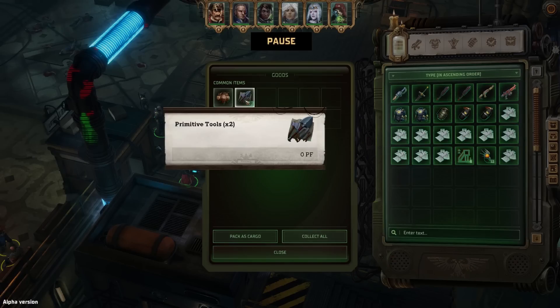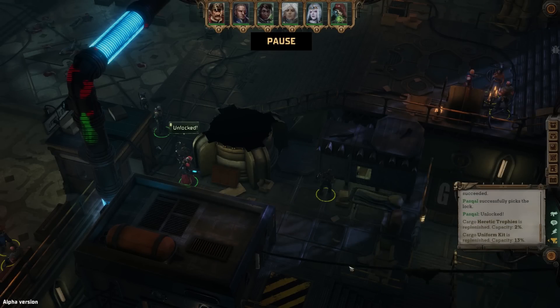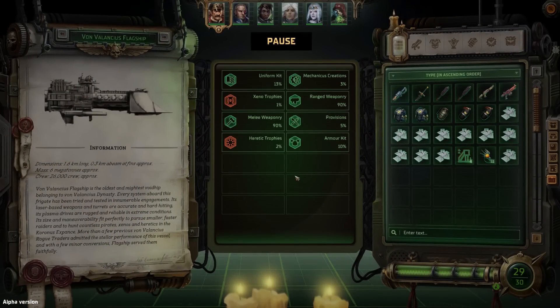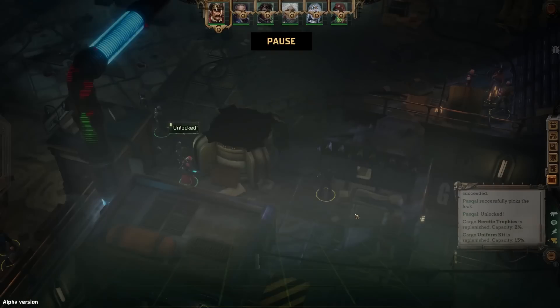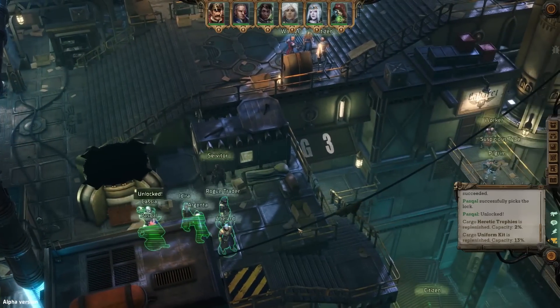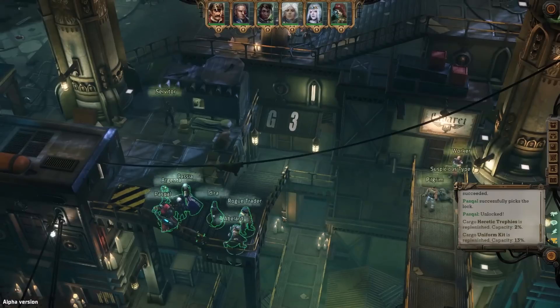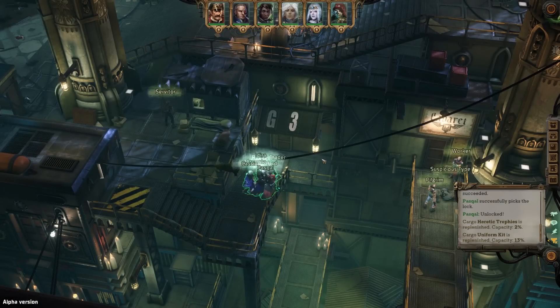I'm still pretty much just wandering aimlessly, seeing the sights, trying to track down new quests. I also found the hotkey that brings up our cargo manifest, which helpfully tracks all the cargo sets we're currently building. There's also a key to bring up the colony management interface, but we can't actually do anything with that just yet — presumably because we haven't secured any colonies.